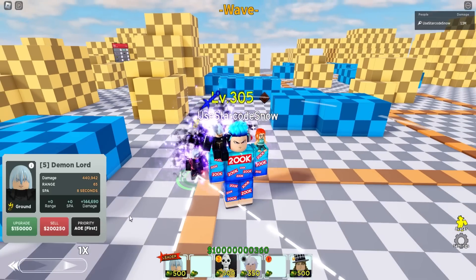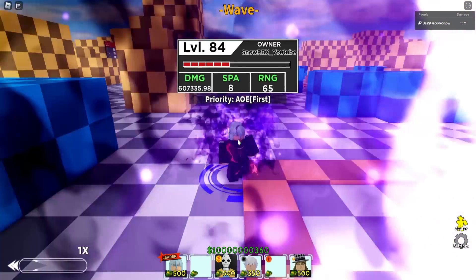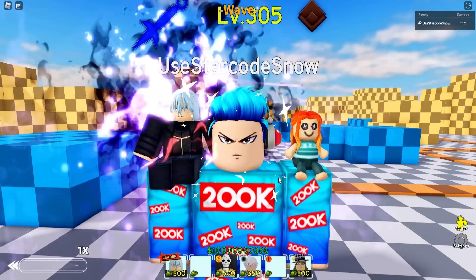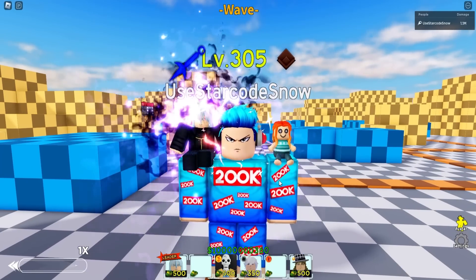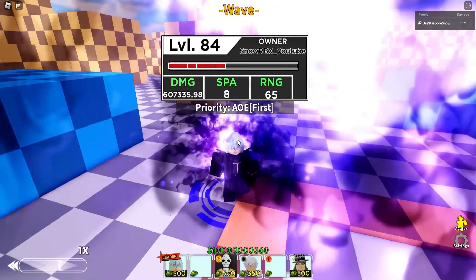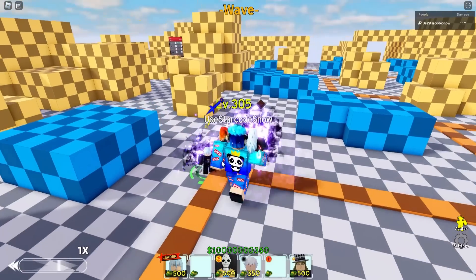For 150,000 that's gonna give us another 144,690 additional damage. Still no new animation. By the way, Demon Lord — that's the name of Rimuru here on ASTD. Can you guys let me know in the comments what Rimuru's real power is? I know Rimuru is kind of from the slime anime, but what is this Demon Lord power? Rimuru is now hitting 607,335.98, still the same SPA and range.